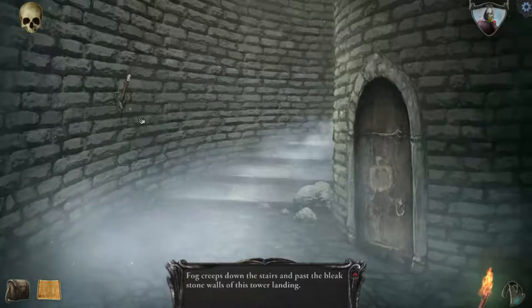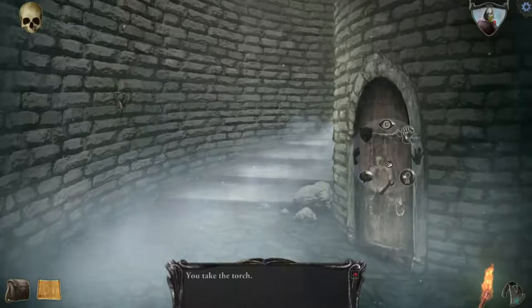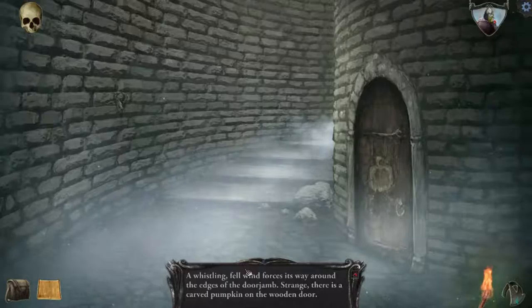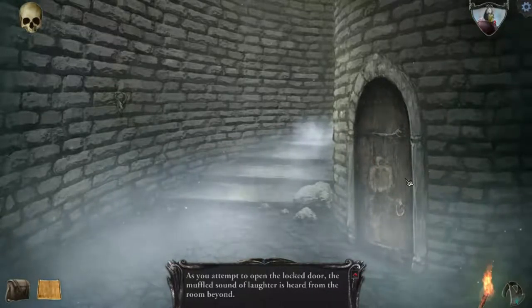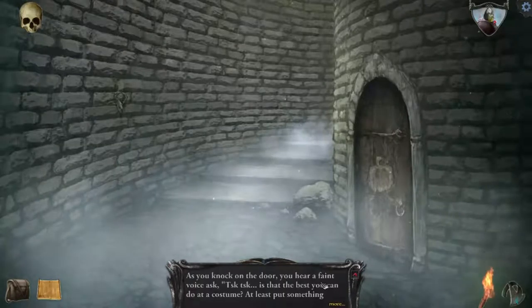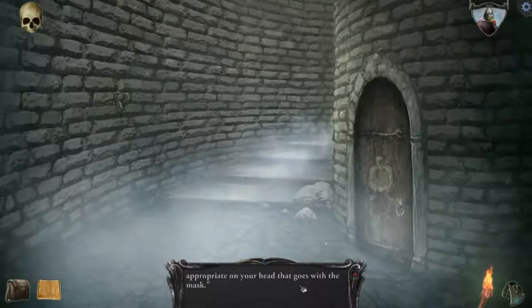Fog creeps down the stair and past the bleak stone walls of this tower landing. I see a torch — and it's mine. A whistling, fell wind forces its way around the edges of the door jamb. Strange — there is a carved pumpkin on the wooden door. You attempt to open it. The muffled sound of laughter is heard from the room beyond. You knock on the door. You hear a faint voice asking... 'Is that the best you can do at a costume?'